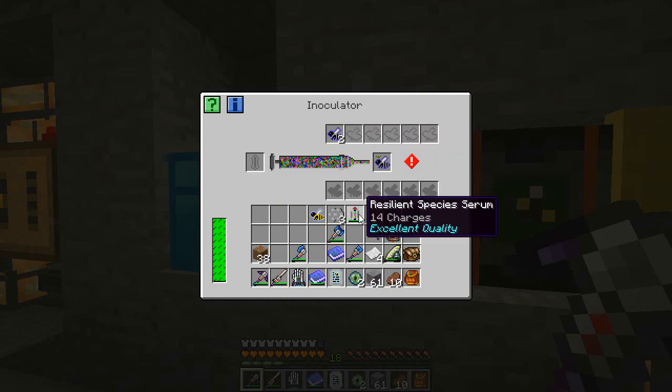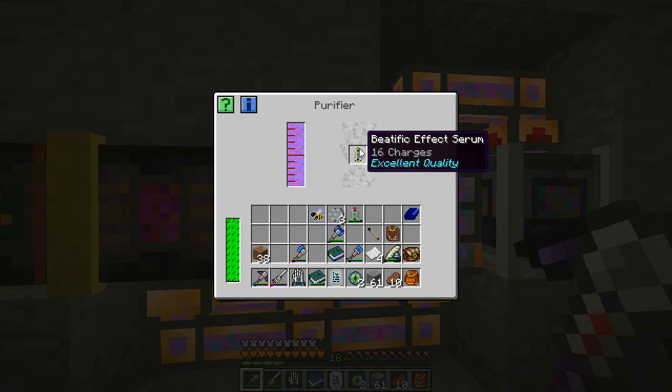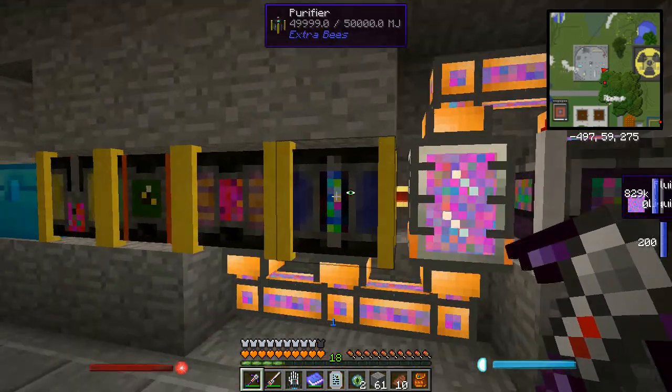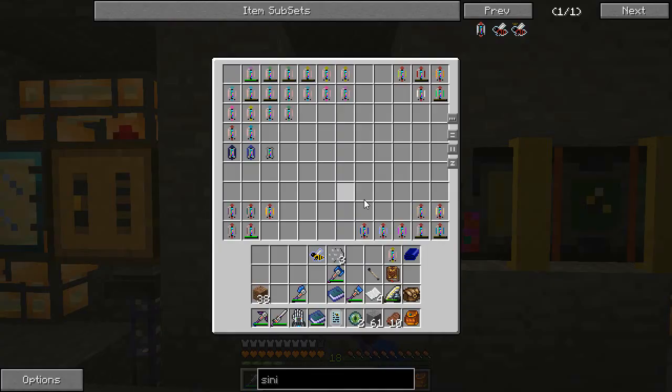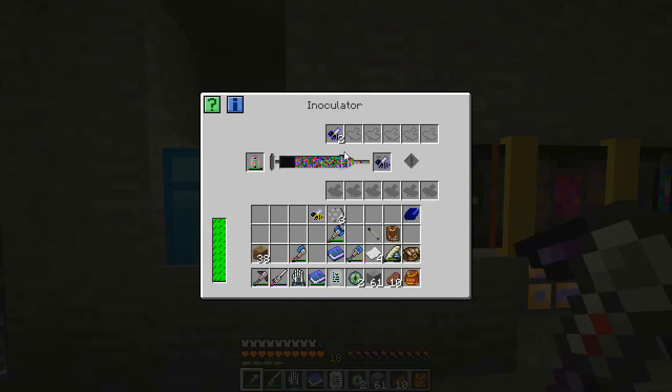Let's queue all three of them up in the inoculator and throw our high fertility in. Remember last time we put this in - it's now 16 charges excellent quality. We've used all of our DNA and that pipe up there is probably a bit empty now. We're going to recharge our resilient species serum back up - put the other two charges back in there and then purify that. Once we have all these set to high fertility, because these are two purebred lapis drones, if we put this princess with one of them we'll hopefully get the same thing out and start getting these drones stacking, using the high fertility serum in between to help steer our outcome.